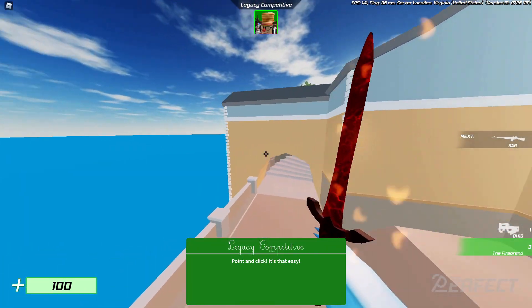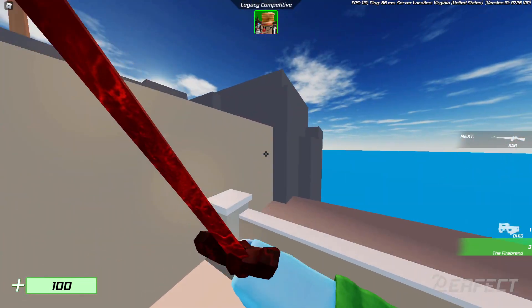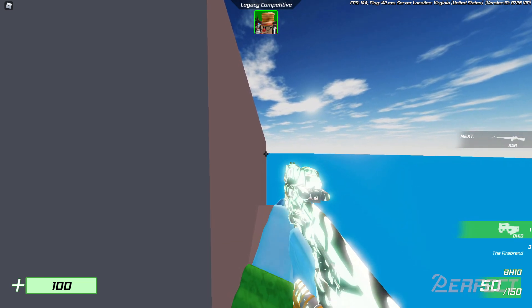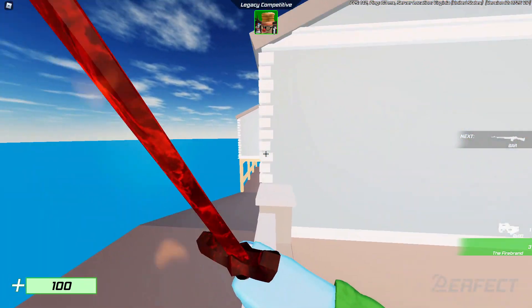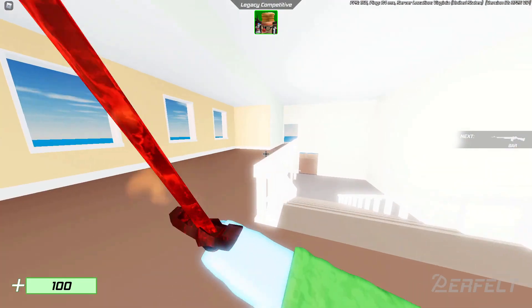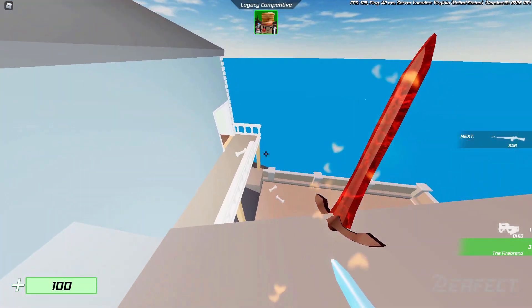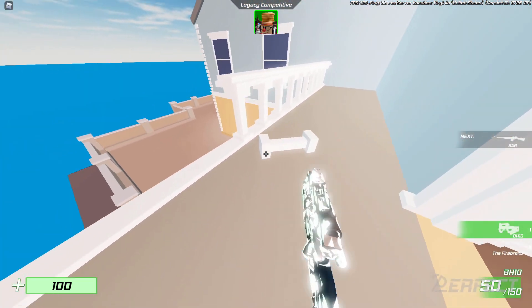We're already here on Villa, so I might as well show you where you could have found Venom Shank. Originally you would have found it up here behind this area, right there. But then after the restock they moved it all the way over here on top of this balcony.